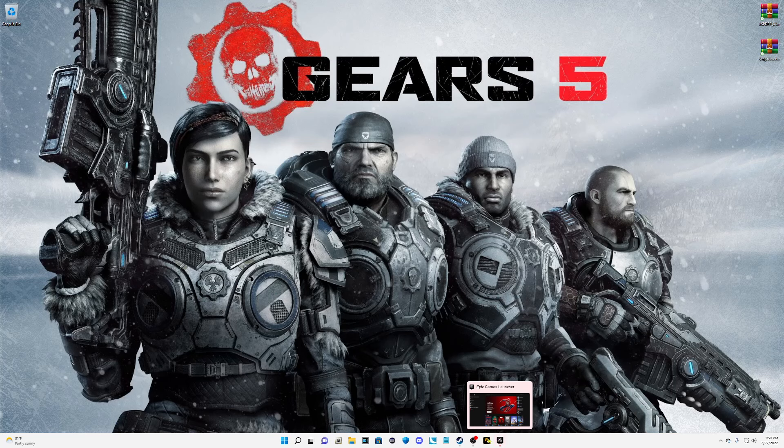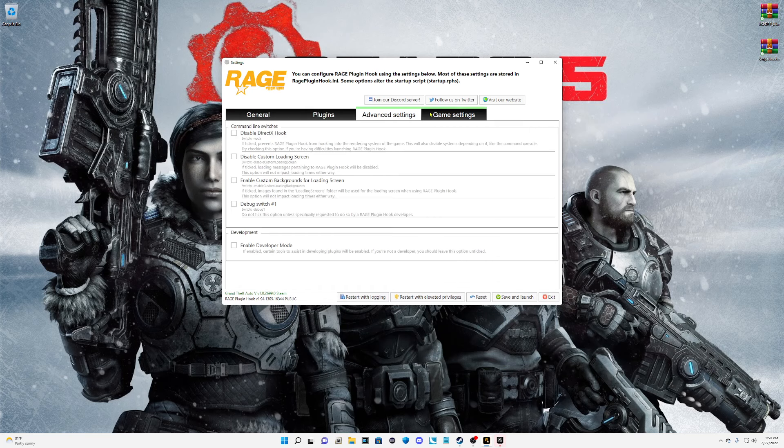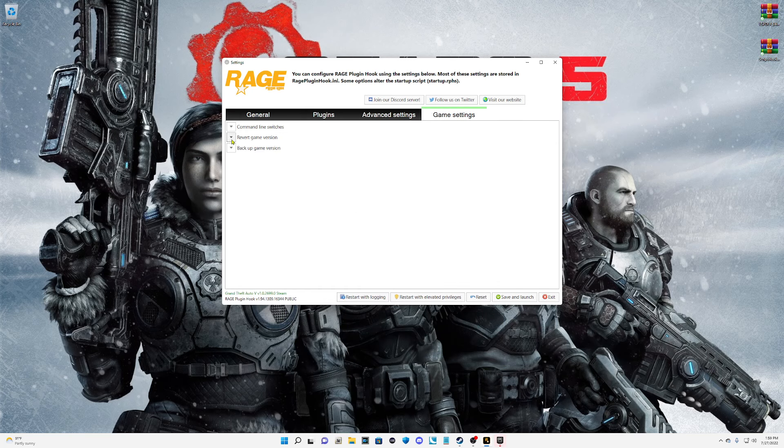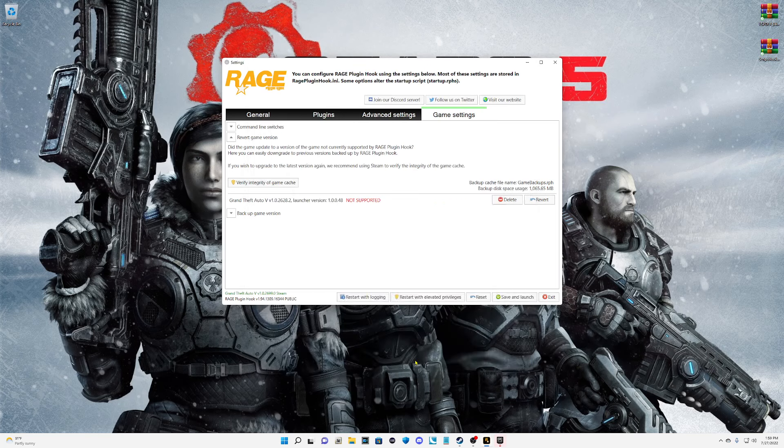Hold down your left Shift key. Go over to Game Settings, go to Revert Game Version, and click Revert. It will ask if you want to make a backup of the currently installed game version first — click No. Now, keep in mind: since we just installed the new LSPFR and the new Script Hook V, to revert you're going to need the older version of LSPFR and the older version of Script Hook V — specifically Script Hook V version 2628.